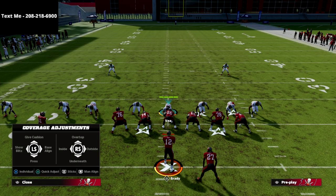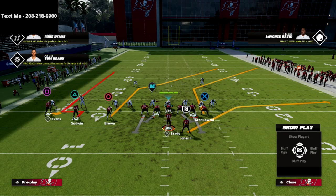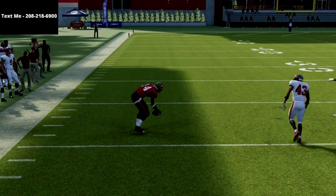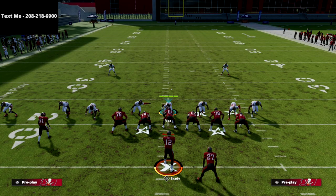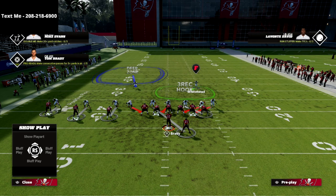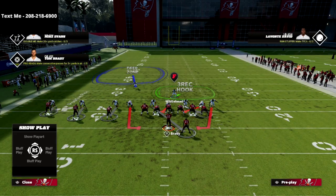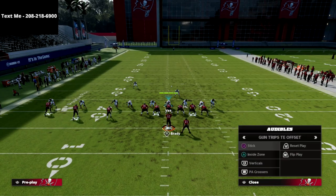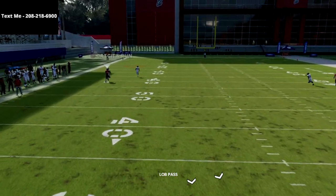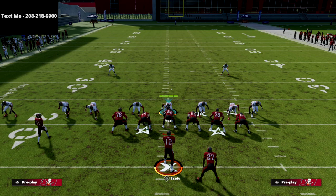Let me show you the same stop-and-go route on the trip side. Shade outside and over top, throw a smoke screen on the other side, and watch the stop-and-go. It does get open but it's not something that's going to super kill you. Another thing you can do is deep-half one of your safeties — your responsibility then becomes any crosser or post. When you run that same stop-and-go concept, the deep half is able to recover and it's not open anyway.